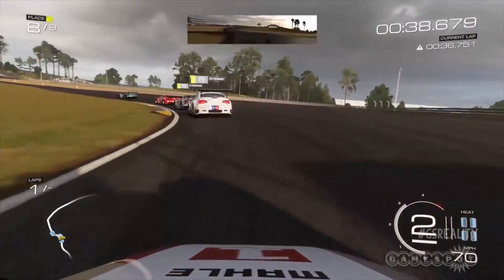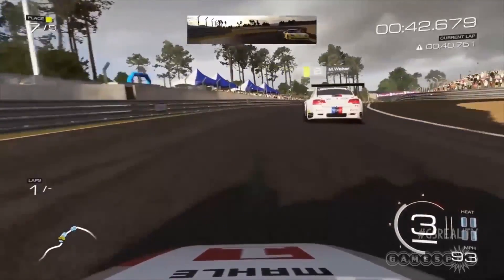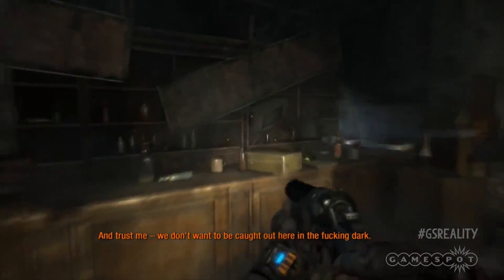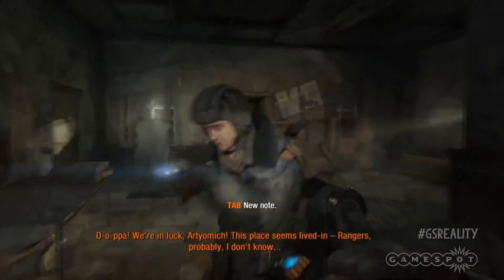Motion blur is great for making movement feel more fast or natural. For example, racing games use this effect heavily to create that feeling of breakneck speed. First-person shooters also use it, but to simulate realistic movement and how the human eye gathers that information.